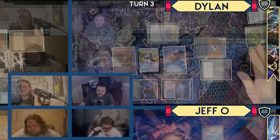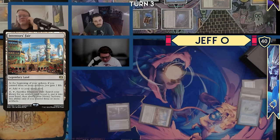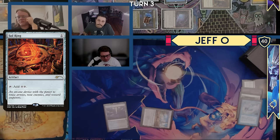I will untap. I cannot pay for fish. I will draw. I will play an Inventor's Fair. I won't pay for Rhystic Study for this Sol Ring I'm gonna play. Mystic Remora trigger and I'll draw. I will pass there.